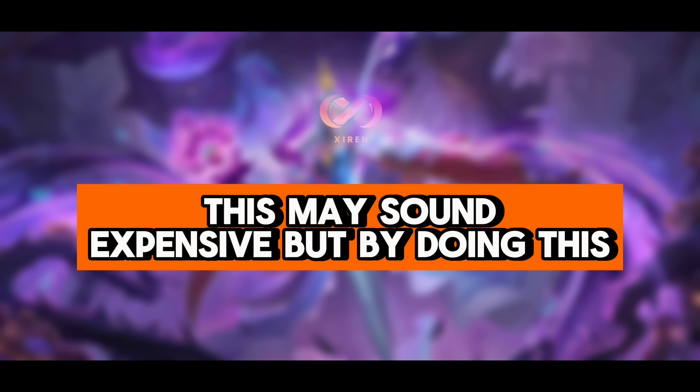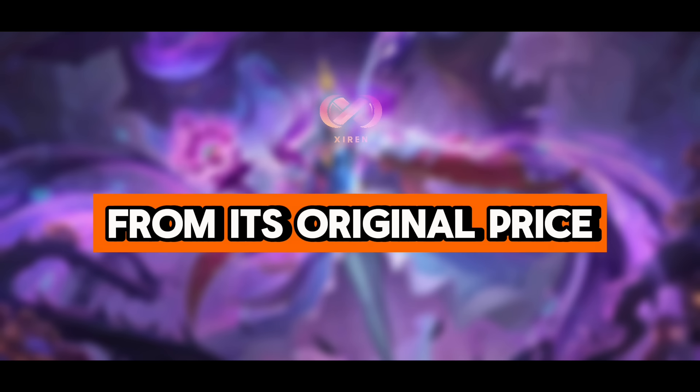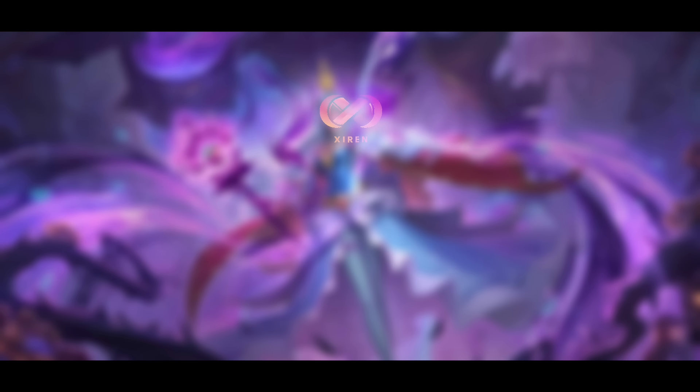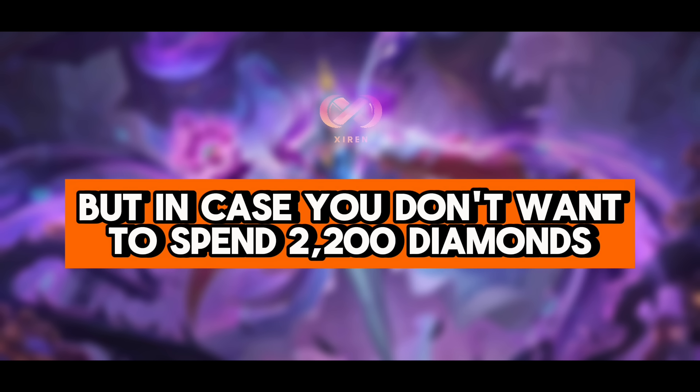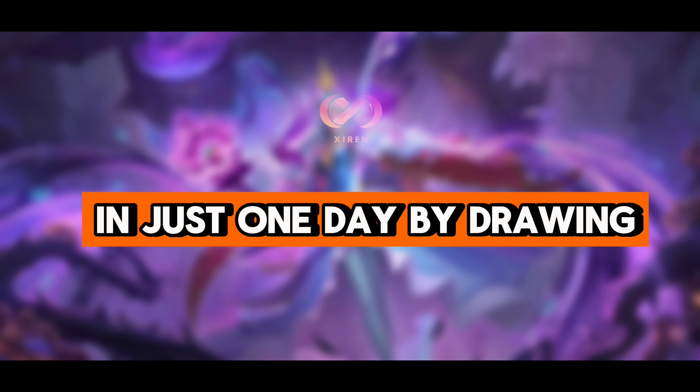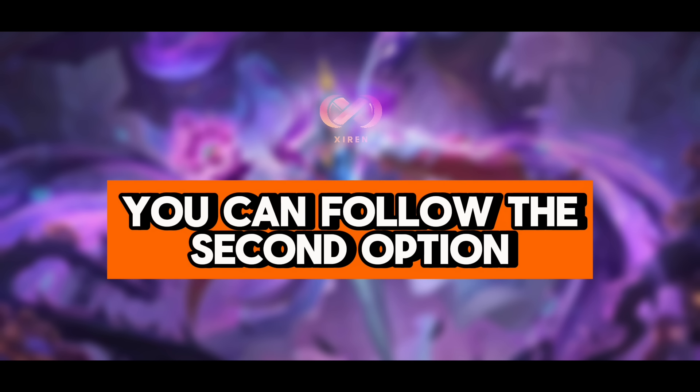Your total diamonds spent will be 3,475 diamonds. This may sound expensive, but by doing this, you were able to save 2,375 diamonds from its original price, and a total of 1,025 diamonds saved from its original price with bonus tokens. In case you don't want to spend 2,200 diamonds in just one day by drawing 4 times in the 10x draw, you can follow this second option.